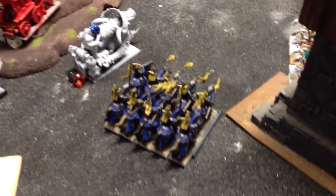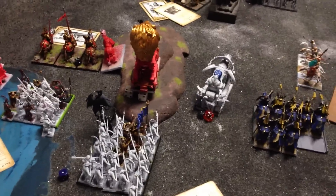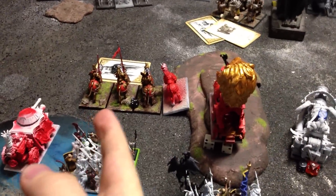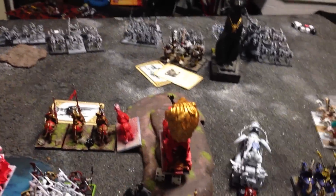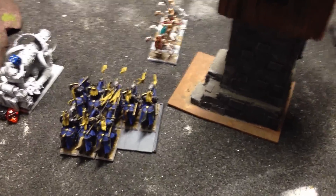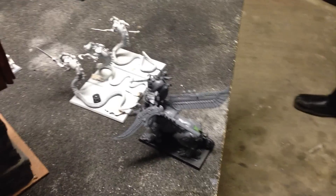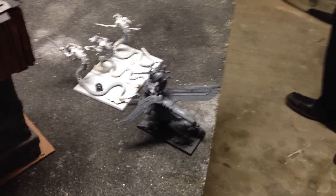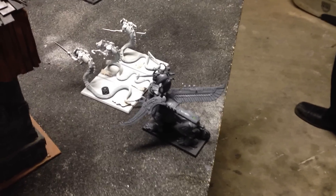Tomb Kings turn 3: just some backpedaling, some spells — minus one movement, dangerous terrain, and a bunch of buffs on the Ushabti. Horses run out in front of the knights, and then two bow shots take off two knights. Necro Knights go into the flank of the demigryphs, and between them and the necrosphinx, tear them up — I break off the board, so he just reforms.